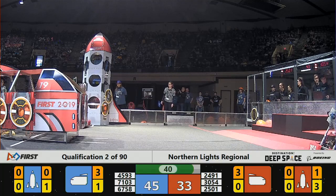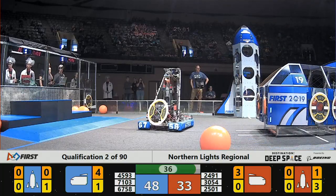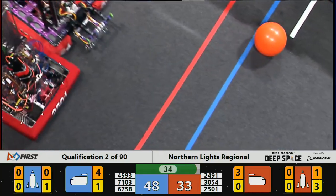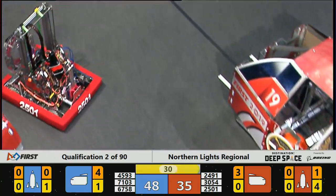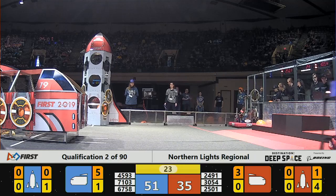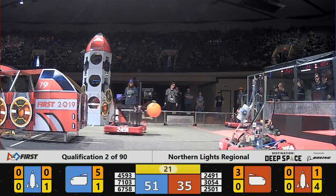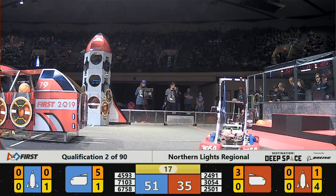There comes more hatch panels on the Red Alliance rocket. Each hatch panel scored is worth two points; each piece of cargo scored is worth three. We are now under 30 seconds remaining in the match. Blue Alliance still out ahead by about 20 points.